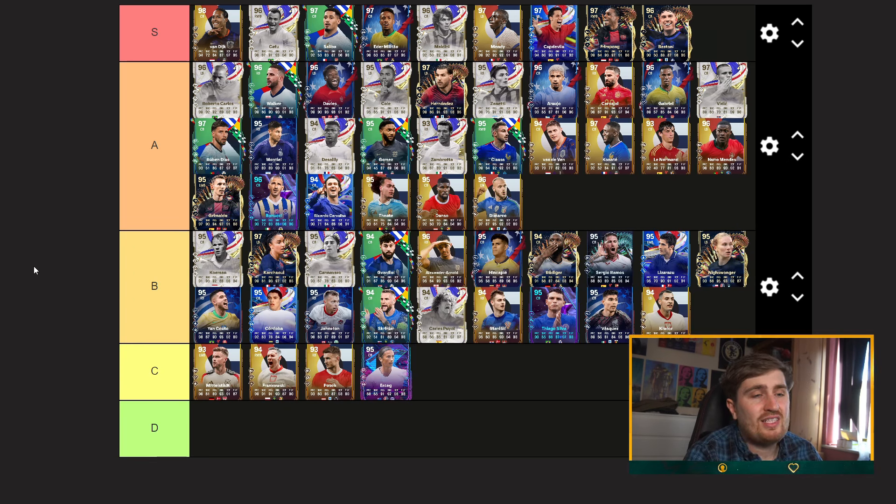I may be being harsh on a lot of these cards but it's so hard to differentiate them at this point — so many are near-identical stats-wise when you apply chemistry styles. It comes down more to play styles and body types, which is more opinionated than pure stats. I appreciate you all tuning in. I'll be honest — I'm not playing the game quite as much, but I'm keeping up with content and logging in to see what's going on. I'm slowing things down a little before the next EA FC game, where I'll be full steam ahead again. As always, appreciate you all tuning in — keep it spicy, hope to see you next one, peace.